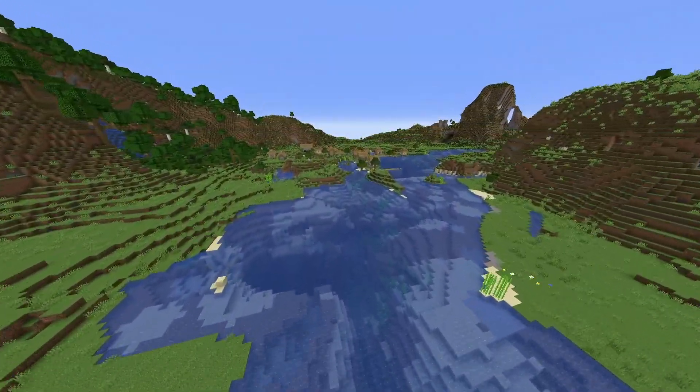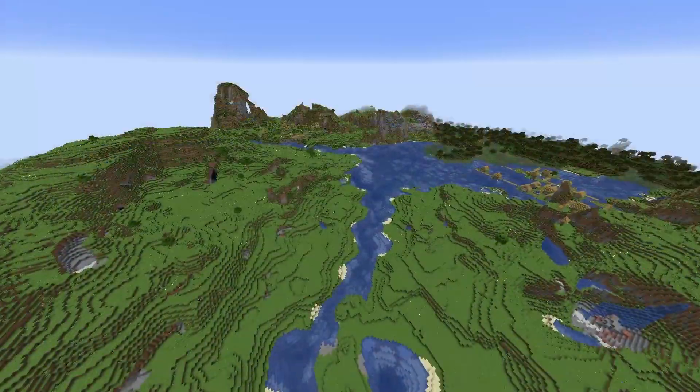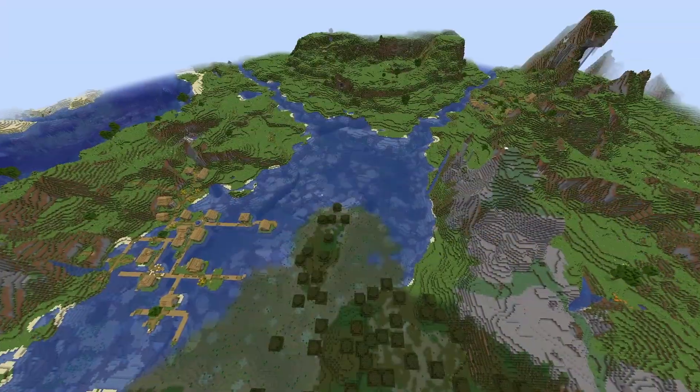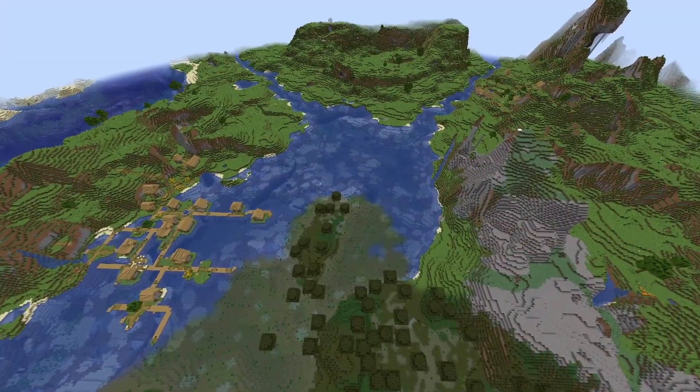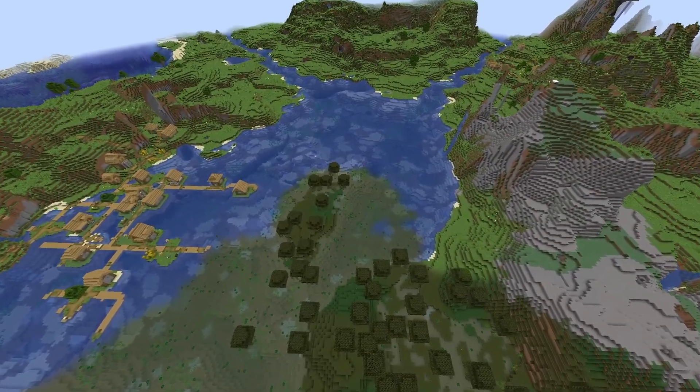And beyond that broken Nether portal, there is a third village right on the water's edge — that is begging for a village conversion. And there are two more villages just across from that Pillager Tower as well. These ones are right next to the swamp, so you've got frogs spawning naturally. And you can make yourself an iron golem driven slime farm.